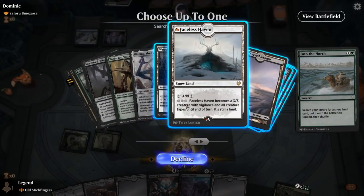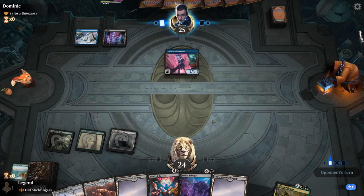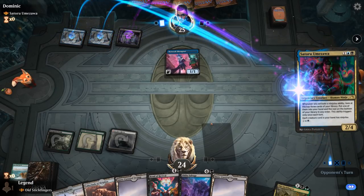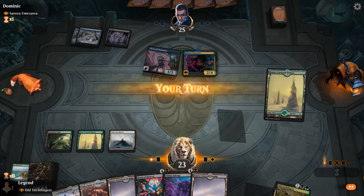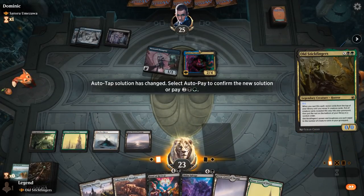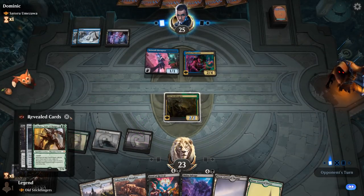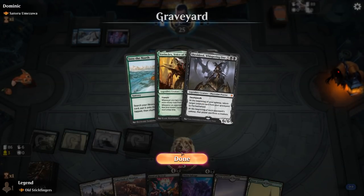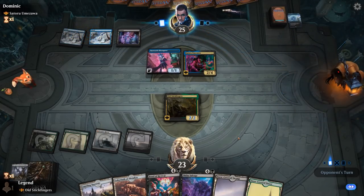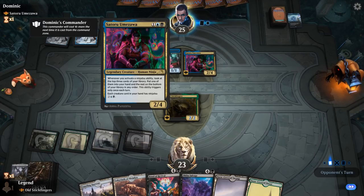We find a Woodland Chasm or Faceless Haven to put into play. Time for Stickfingers — our opponent could also cheat something powerful into play using Omezawa's ability, so we could be facing an Ulamog for all we know. We put our two Praetors in the graveyard. Not necessarily the best set of creatures to reanimate, but Sheoldred could do some work if she can stick around.